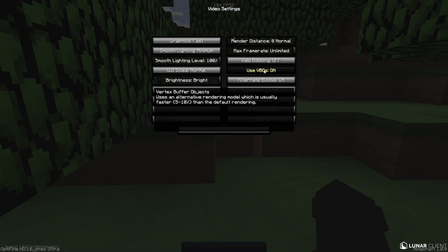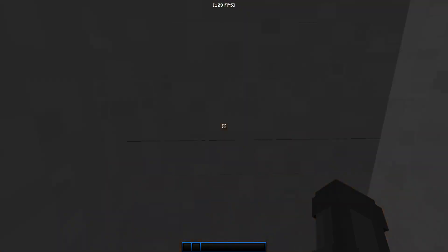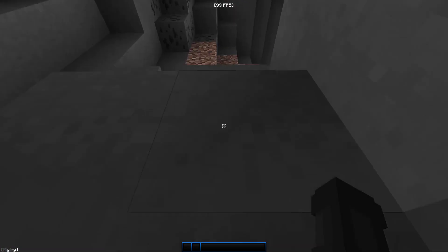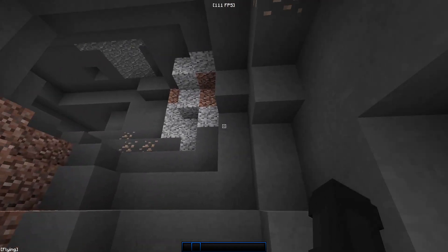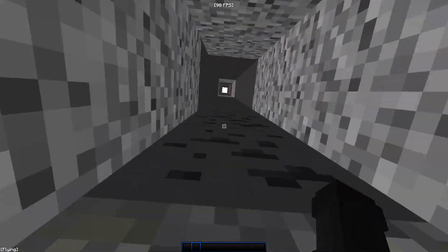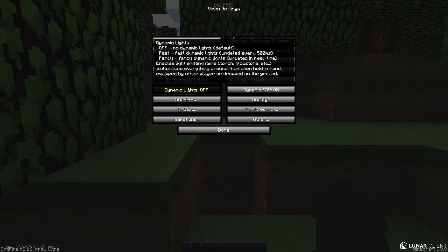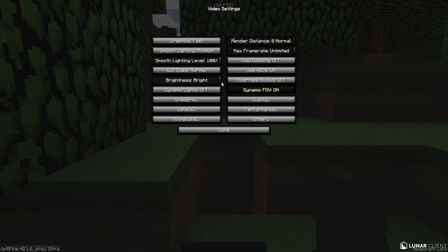With just these settings alone, already so much more FPS — walking into a cave already shows a big difference compared to the start of the video. Dynamic lights: off. Most of the other stuff is obvious and turned off by default, so ignore those. Shaders: off.